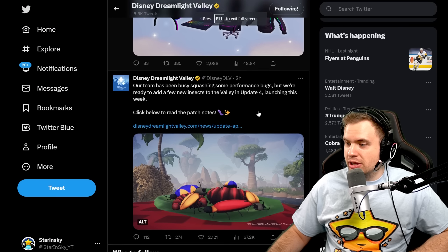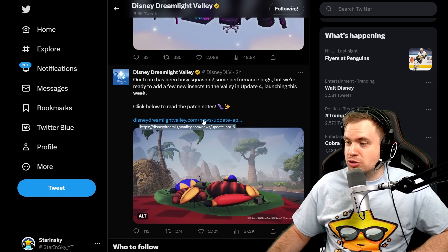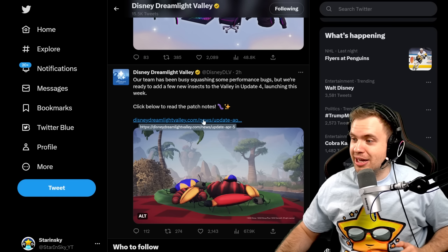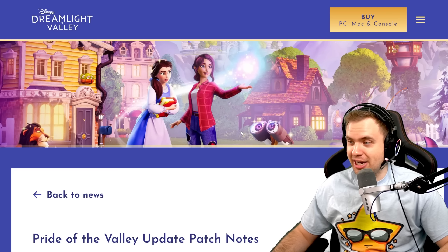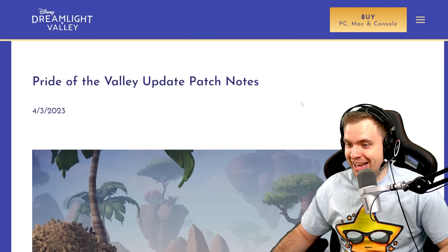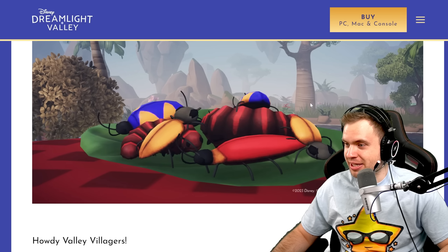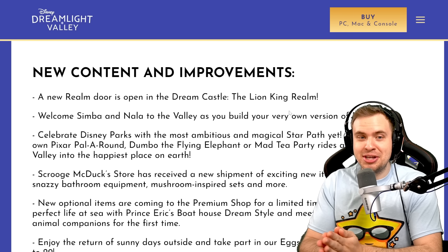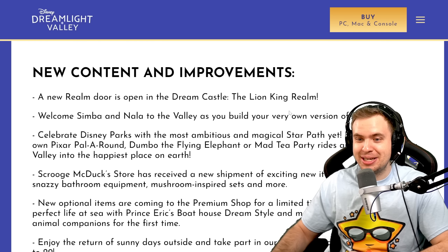Anyway, this is all cool and all — let's take a look at the patch notes. First of all, the bugs. I told you, I told you we were getting the bugs. I knew it. I predicted it. I take all the credit. Let's take a look. My god, these bugs look delicious. All right, new content and improvements. Let's go. Let's see what we got.